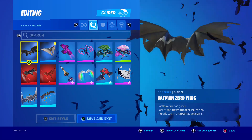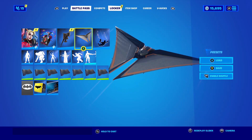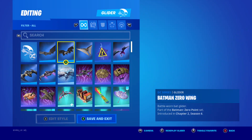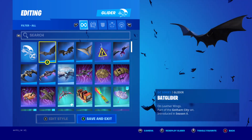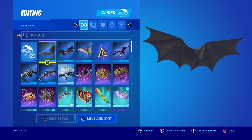And the gliders we got: the Deathstroke glider, which is okay. And the Batman glider — so that's the original one. I like how this has got that metallic look to it, the wavy feel. I like that. This one's okay though — after battle, but I'll take it.